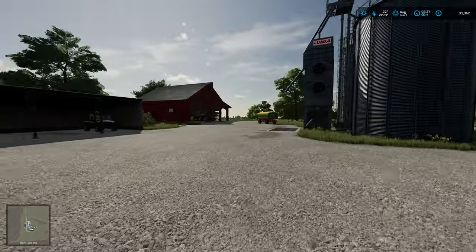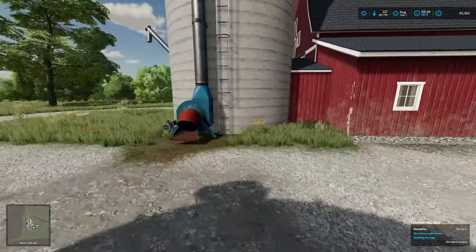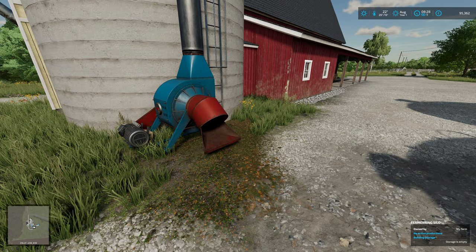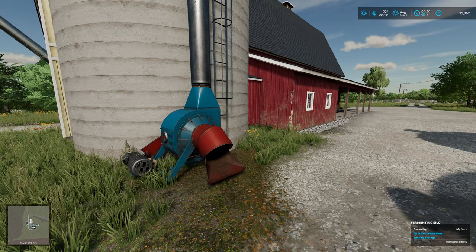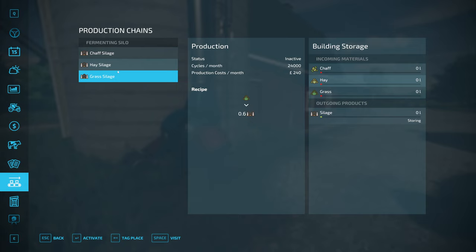There's nothing for me to do in the first month unless I buy some equipment. Now, as I have a fermenting silo — I've never used one before, so I don't know — does that mean I can drop fresh cut grass off here and it would turn it into silage? Let's see if it comes under productions. Yes it does! You can make hay silage and grass silage as well. So chaff silage and hay silage returns the most, but grass silage is an option too.